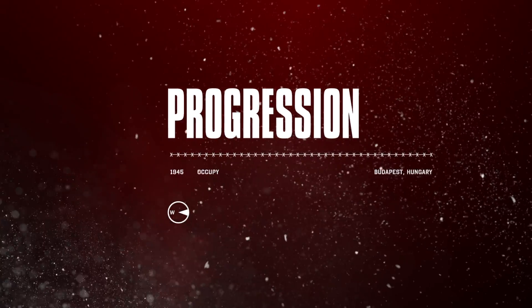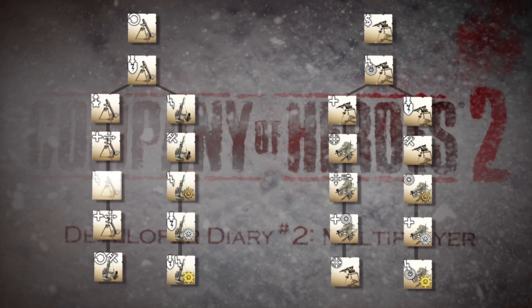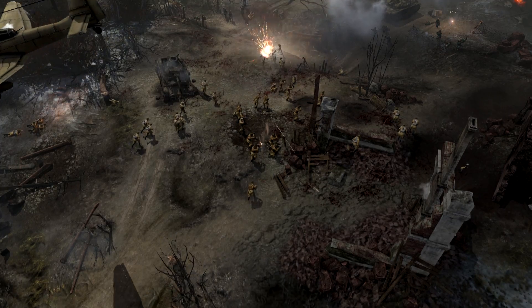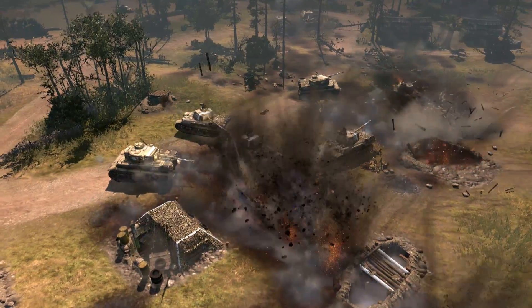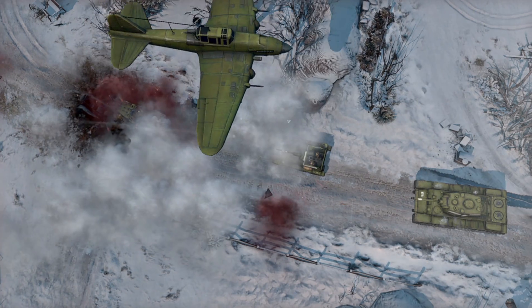Another new thing we've added to Company of Heroes 2 is this idea of progressing. A big part of that is allowing players to unlock content that really gives them the opportunity to customize their armies. These unlocks are based on the actual actions they perform — if you use lots of mortars, you'll unlock things related to mortars; if you like using half-tracks to move troops around the battlefield, you'll unlock progression elements that deal with that.